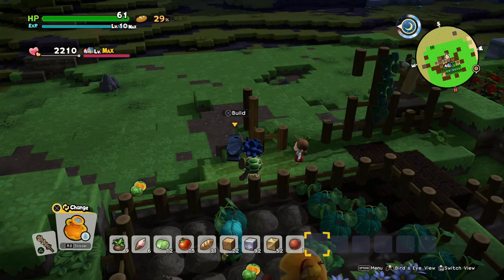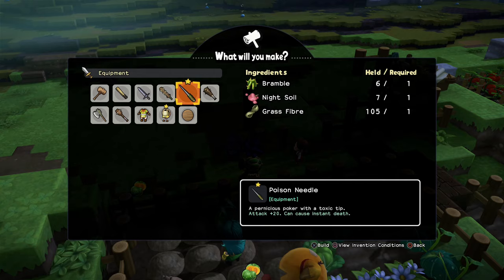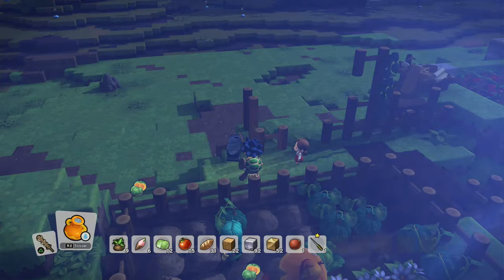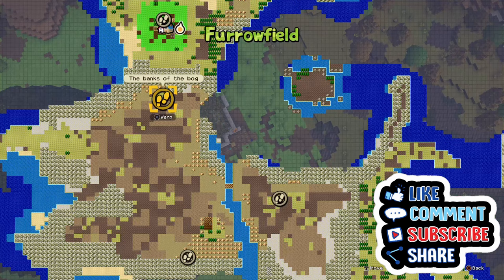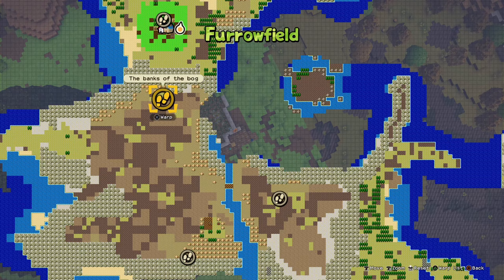Welcome to Dragon Quest Builders 2, it's Abyss, and in this video today I'm going to show you a powerful weapon that you can get early on. We are in Chapter 2, and the weapon is called the Poison Needle. The reason why I like it is because the attack is plus 20, but the bonus is the weapon can cause instant death. First, I'm going to show you where the items you need to craft this weapon are located.